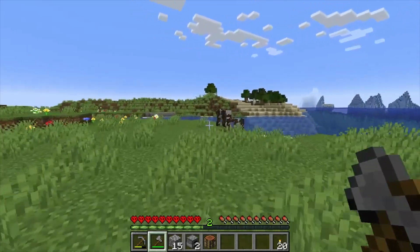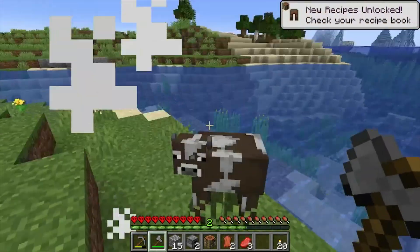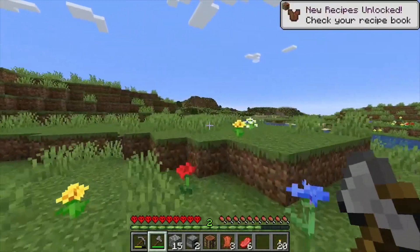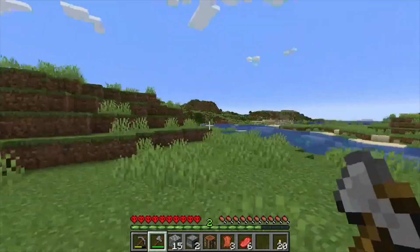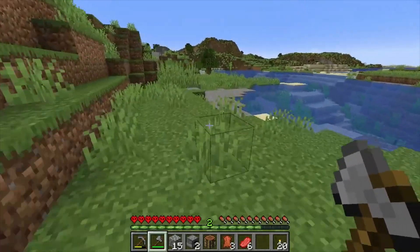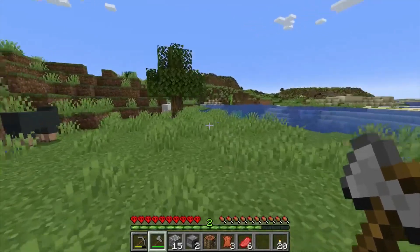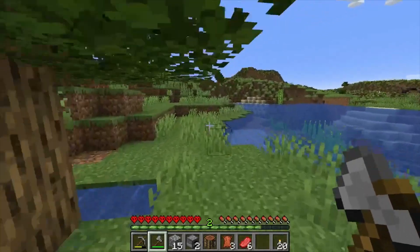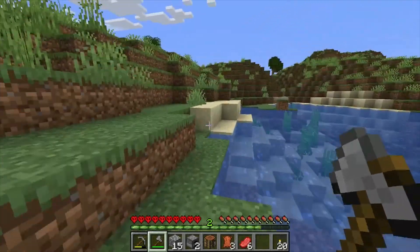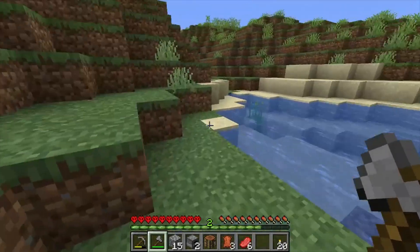We can probably get a bed at the village so I'm not going to worry too much about the sheep. Let's use the cows here to get the food and leather we need — we've got six beef and three leather. We're going to be able to make books as soon as we can get enough sugar cane. I'm going to try to make the books even before we go over to the village, just to make sure.